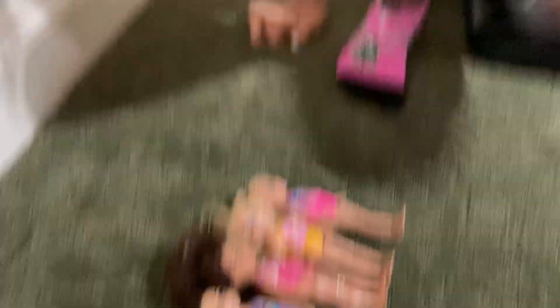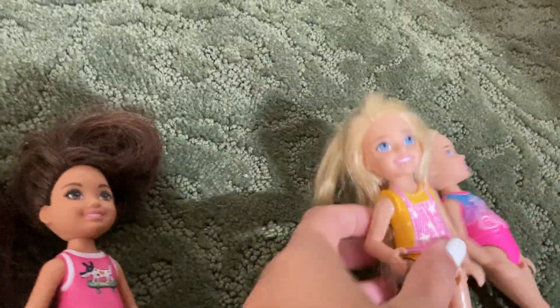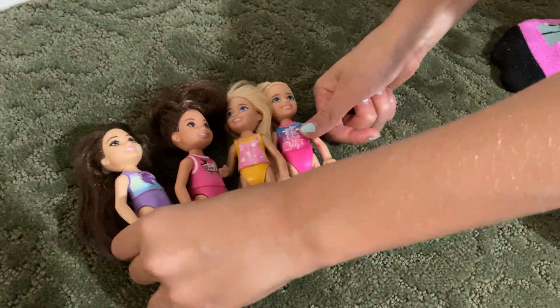First we have to pick our character. They all have names — this is Sophia, this is Olivia, this is Isla, and this is Alia. Alex, go ahead and pick which one looks most like you, or just pick your favorite. Alex is picking Sophia. I'm going to pick Isla because she looks cute. Alia and Olivia also look cute, but we're not picking those.